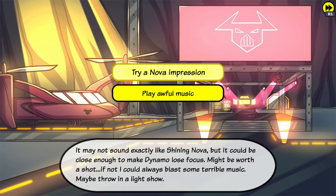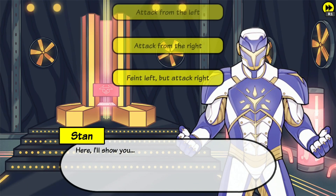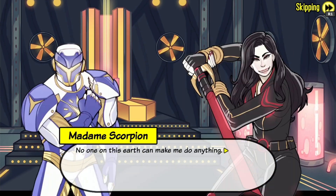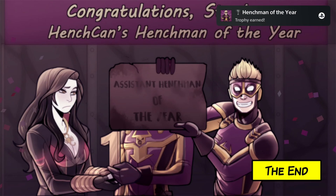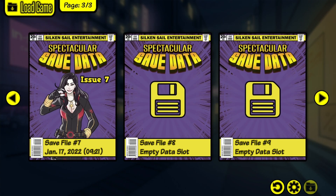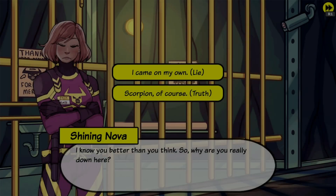Now go back and select 'It go with you.' Now select 'It's all you.' Now select hard way. And attack from the left. Now select 'Help Shining Nova.' And now 'All right, I trust you, all right.' Now select gym.